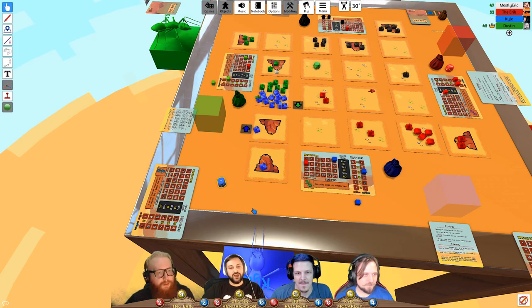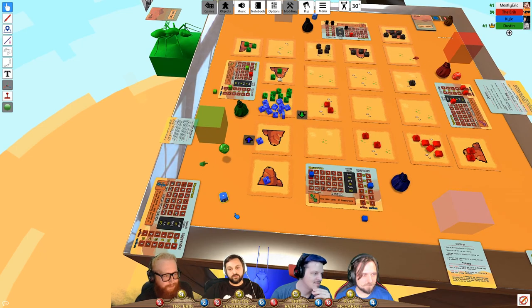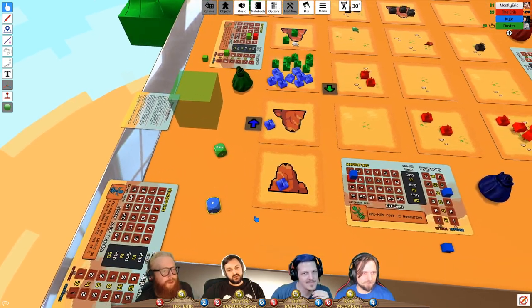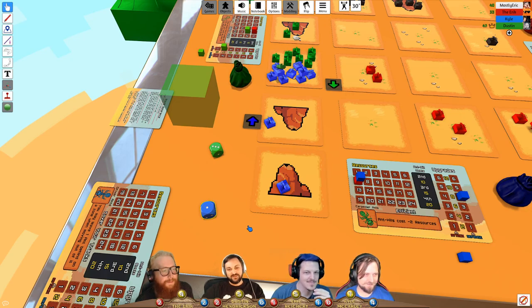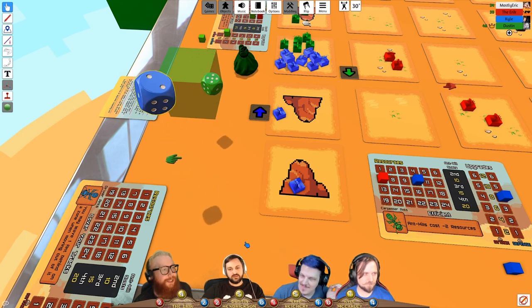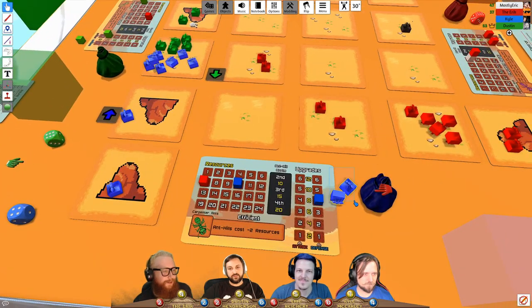A large combat between Kyle and Dustin plays out — both players moved into the same zone, making both attackers. Kyle has plus-three attack; Dustin plus-two. After several rolls with losses on both sides, Dustin barely wins. Kyle's resources have been maxing out because he's been killing Eric's ants. Players compare this to MOBA snowballing dynamics.